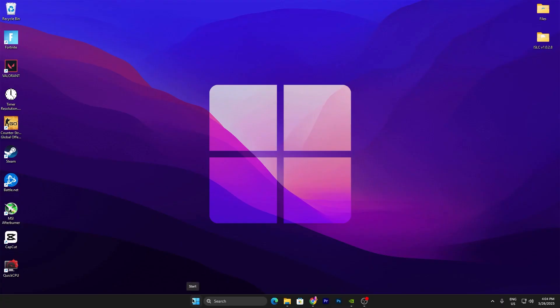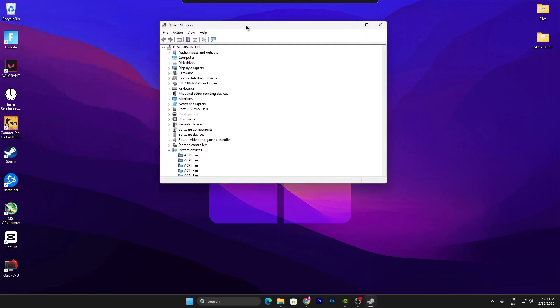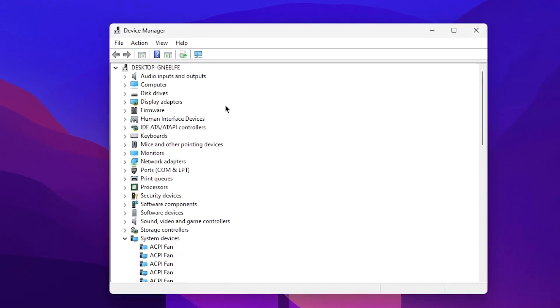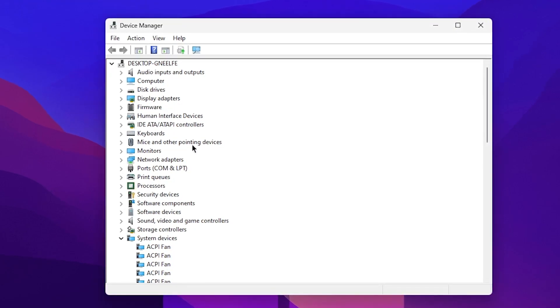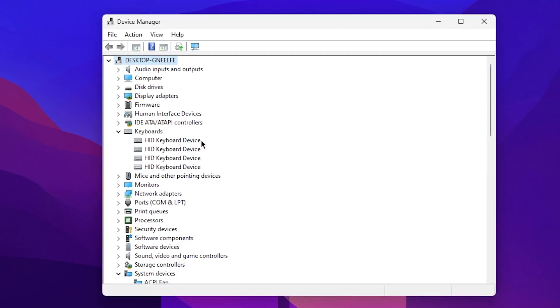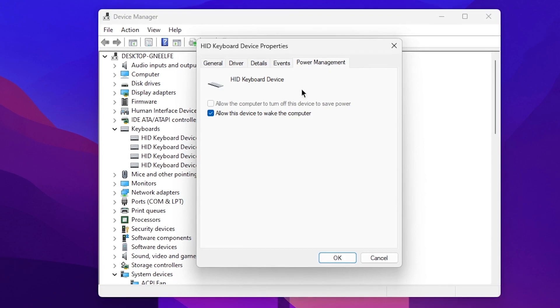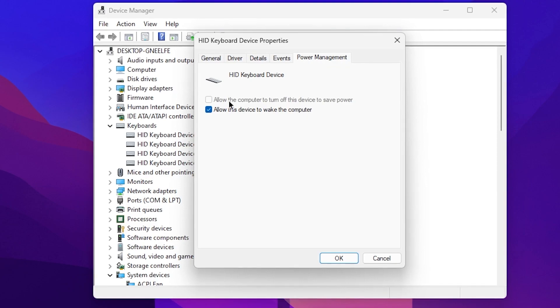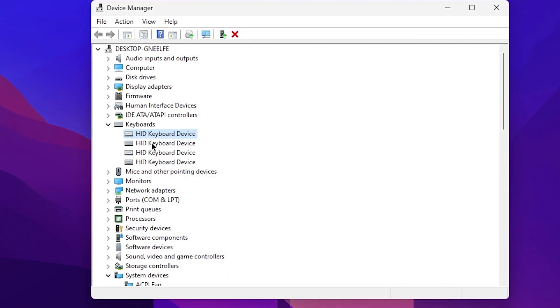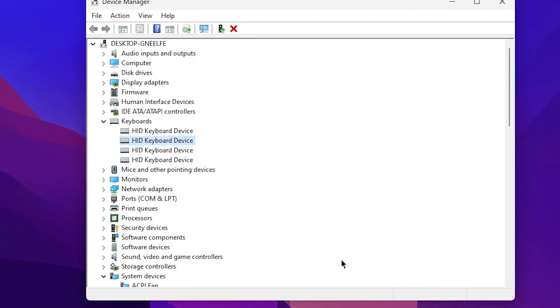Next, open up Device Manager by right-clicking your Windows Start icon and going straight into Device Manager. Find the keyboard section, click the drop-down, and you'll find multiple keyboards. Go into Properties, go to Power Management, and uncheck the box that says 'Allow the computer to turn off this device to save power.' Apply these settings for all keyboard devices one by one, then click OK.